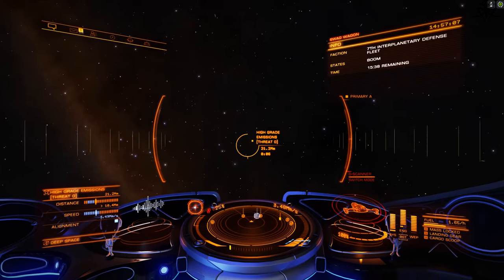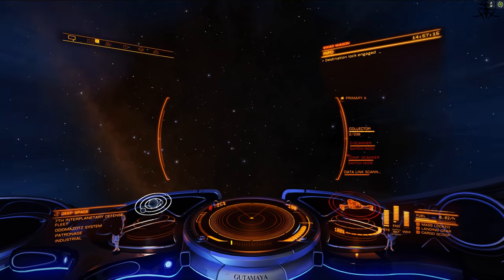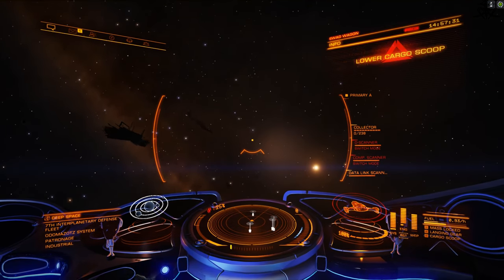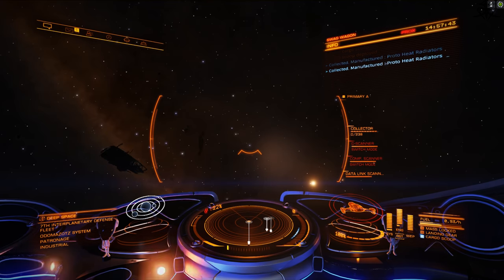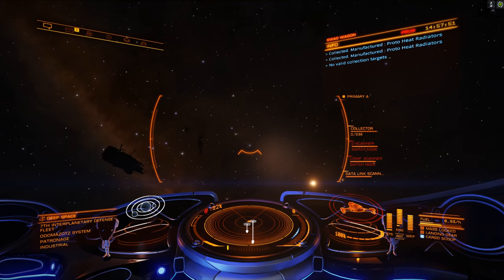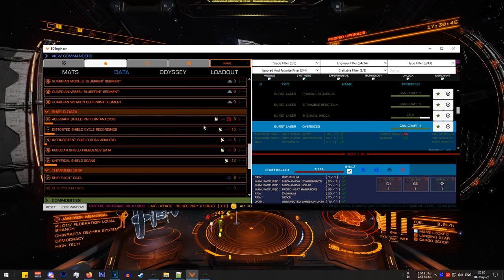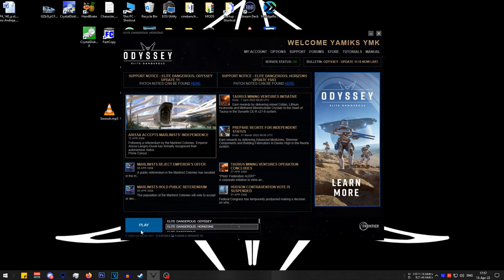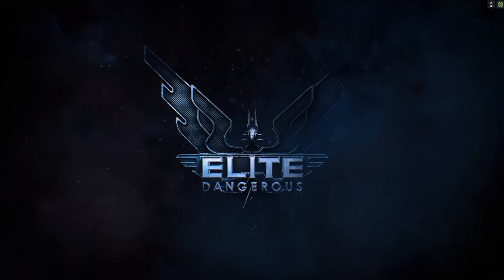Then find another one and farm that one too. Once you've filled up on grade 4 and 5 materials, you can either go and exchange them, or head to a different system with different economy and state to gather similar high-grade crap. For more information as to where each material tends to spawn, I recommend looking up on Wikipedia or consulting ED Engineer. Just remember that materials that spawn in these high-grades depend on the system economy and state, so it's up to you to either chase different ones, or just stick with one and then exchange them, or go for both.